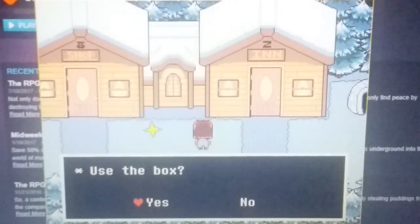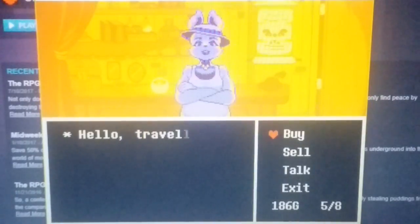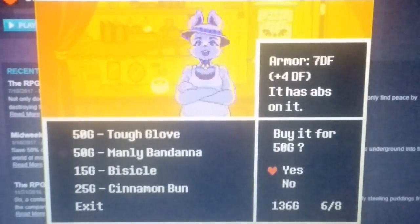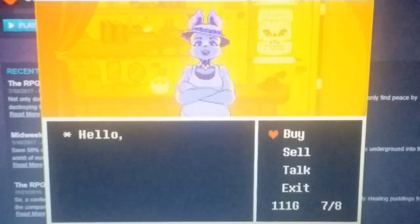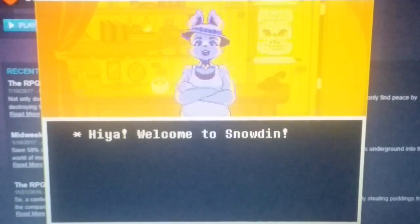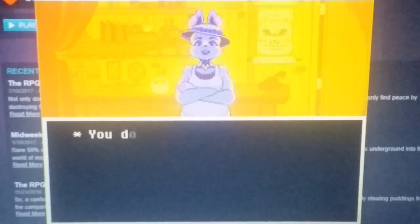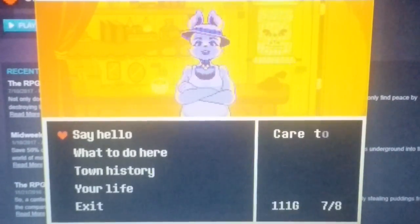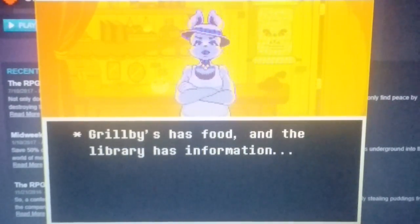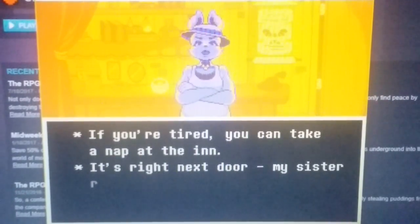Is there anything in here? A shop. I'll buy the manly banana because I want more defense. You could talk to the guys too. Welcome to Snowdin. I can't remember the last time I saw a fresh face around here. Where did you come from — the capital? You don't look like a tourist. Are you here by yourself? You want to know what to do here in Snowdin? Grouby's has food and the library has information. If you're tired, you can take a nap at the inn — it's right next door. My sister runs it.